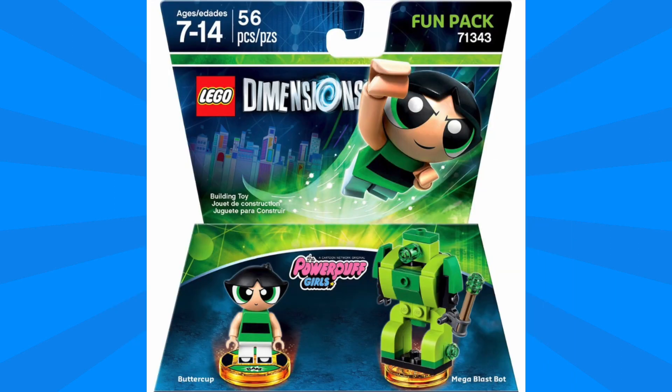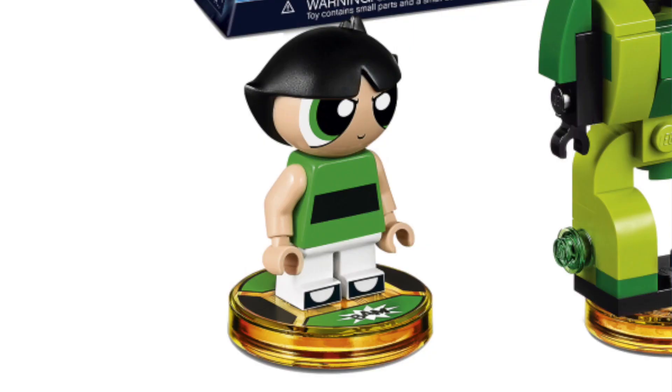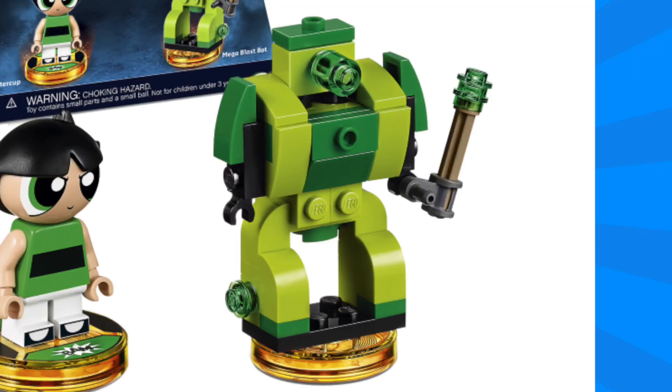Next up, we've got the Powerpuff Girls Fun Pack, and this one includes a minifigure of Buttercup. This minifigure looks just as good as her two sisters, featuring a unique head mold again, and I'm so glad that we're able to get all three. Included in this set, we've got the Mega Blast Bot, which can be rebuilt into the Kapow Cannon and the Slammin' Guitar. Again, this one features some bright colors, but I don't think the overall brick-built design is so exciting.